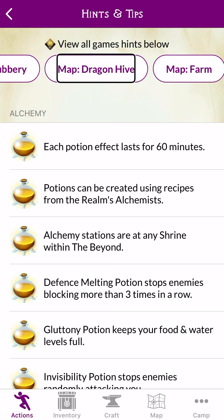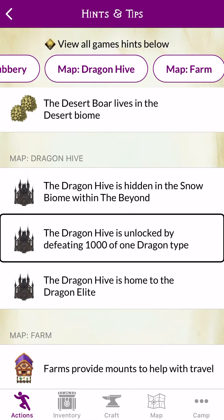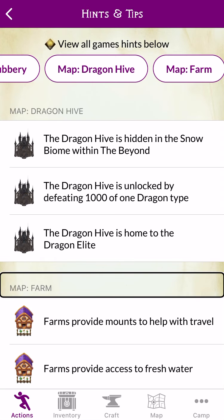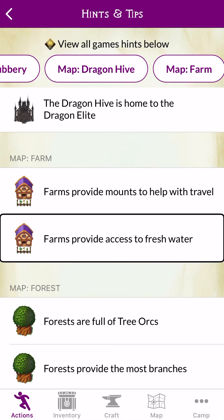Button. Map. The Dragon Hive is hidden in the snow biome within the snow. The Dragon Hive is unlocked by defeating 1,000 of 1 dragon type. The Dragon Hive is home to the Dragon Elite. Map. Farm. Heading. Farms provide mounts to help with travel. Farms provide access to fresh water.